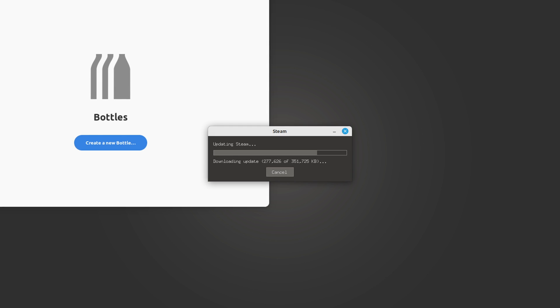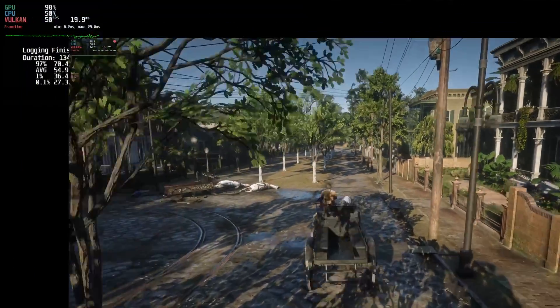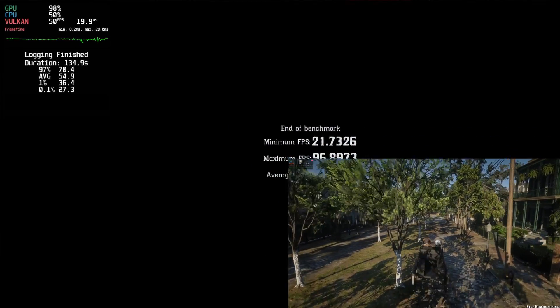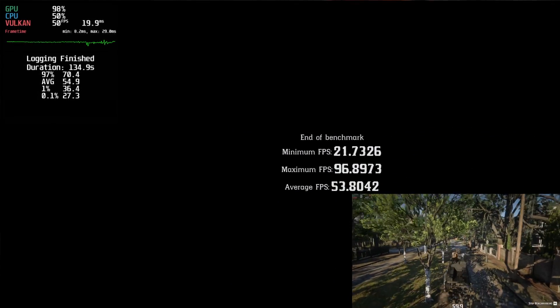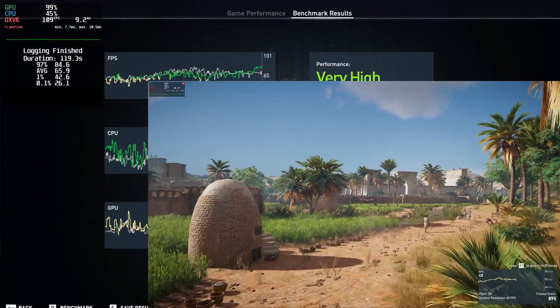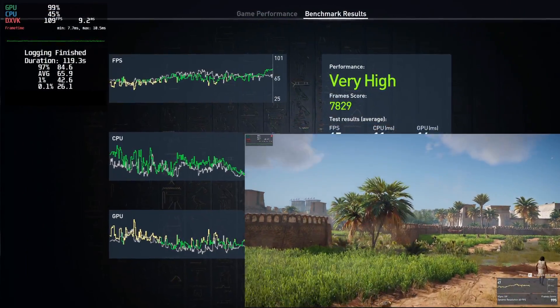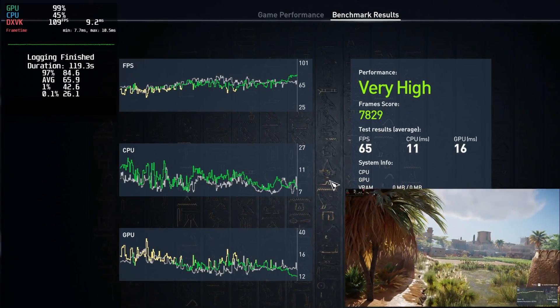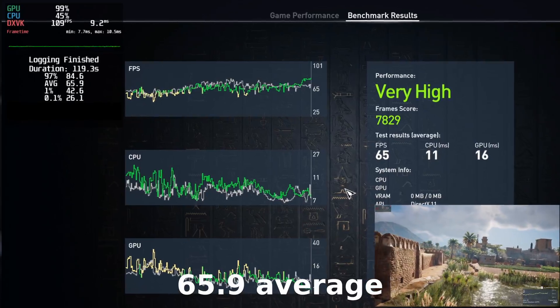With everything working, let's run the benchmarks. Starting with GNOME, in Red Dead Redemption 2 I got 27.3 as the 0.1% low, 36.4 as the 1% low, and 64.9 average. Assassin's Creed Origins gave me 26.1 0.1% low, 42.6 1% low, and 70.3 average.